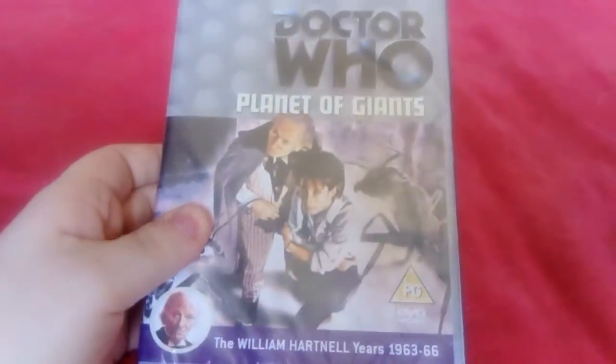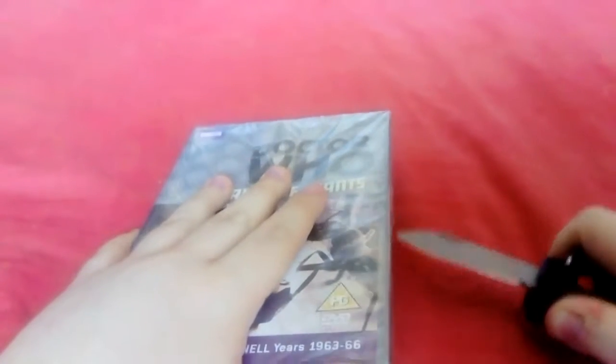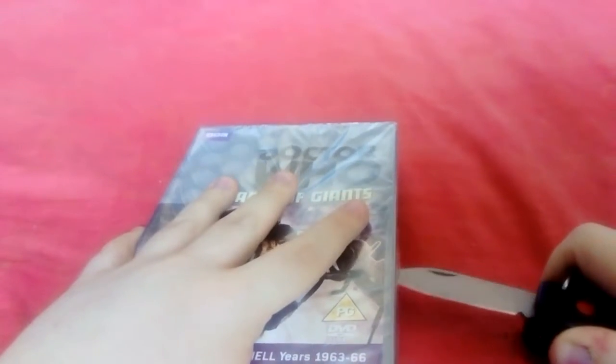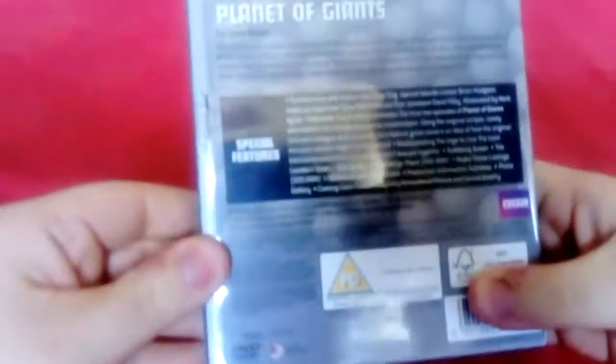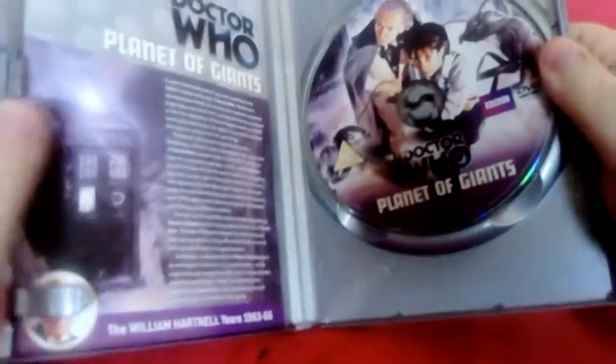First up is William Hartnell, the First Doctor, in Planet of Giants. Here's the front cover, the side, on the back, here's the disc and the booklet.